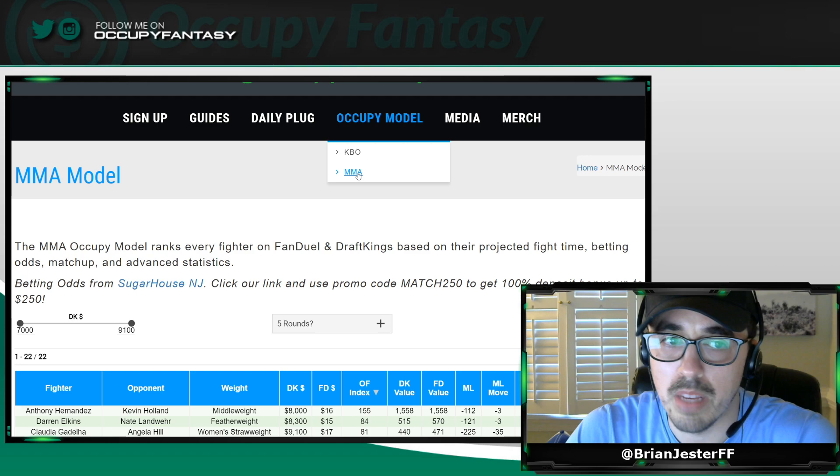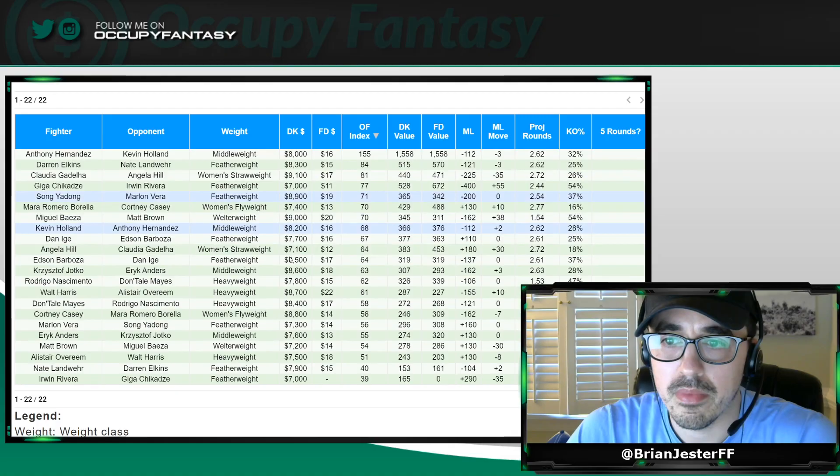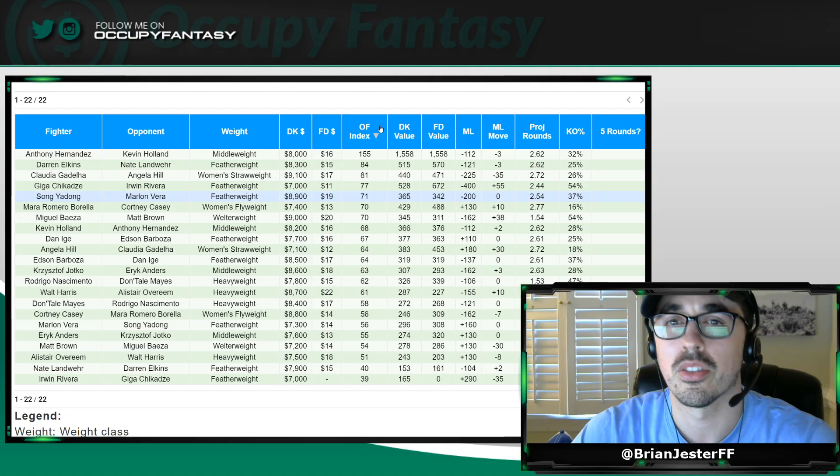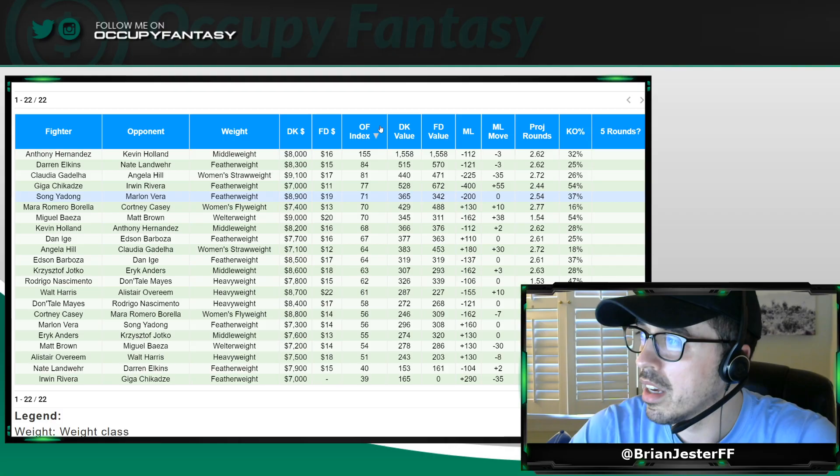It's on OccupyFantasy.com under the Occupy model link — you'll see it's under MMA model. As we look here, this is sorted by OF Index. That is our proprietary metric. It's not projected points, it's not a value metric. It's really proprietary — taking all of the metrics in our model into one easy-to-rank number for every fighter on the slate.